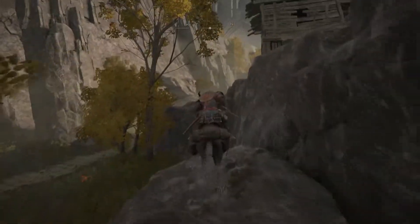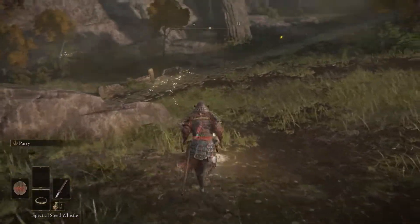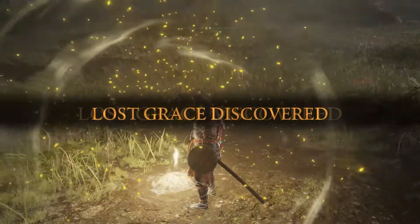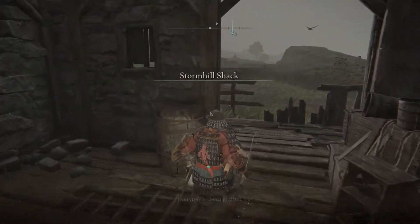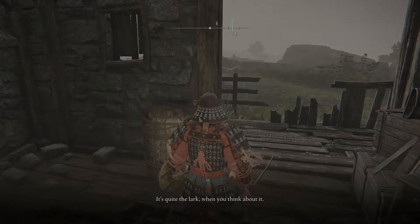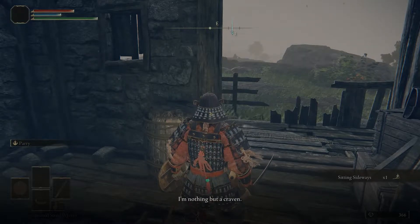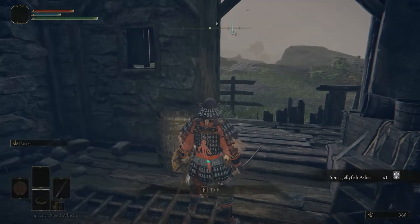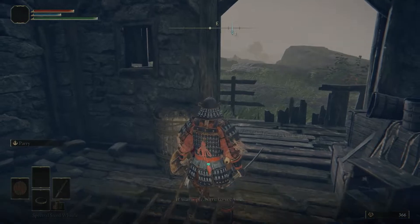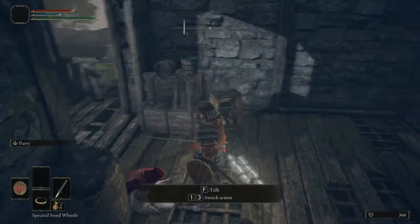So we want to stay off the road. Go up here, do a little double jump — you can double jump with your horse. Then we're going to get off the horse, discover this grace site. From this grace site, we're going to run into the shack — there's going to be a girl. Exhaust the dialogue with her; she's going to give you an item and then keep talking to her and she'll give you a little Jellyfish, which is also a spirit summon.